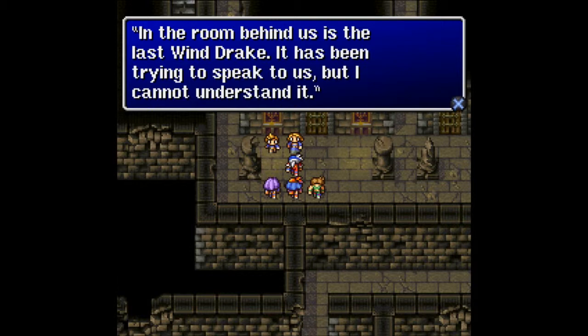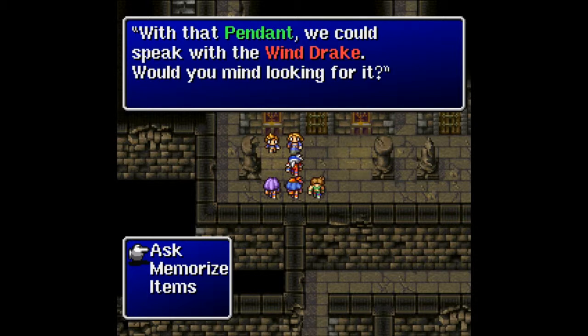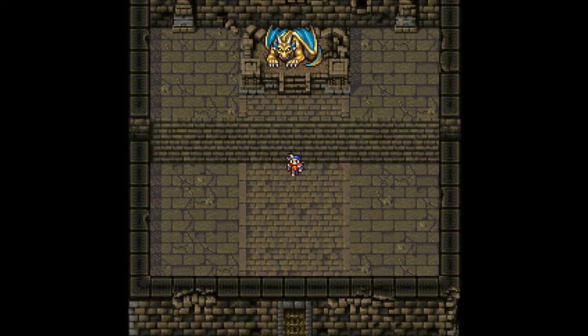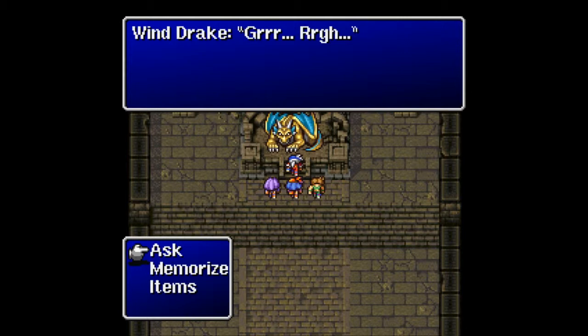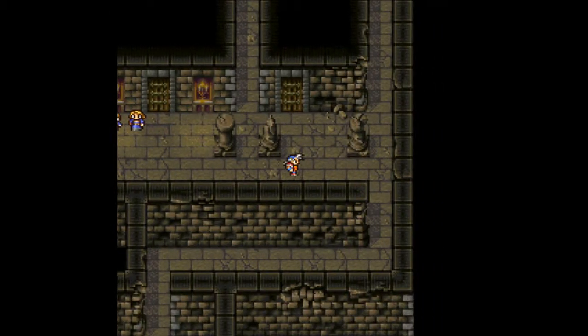I thought you were the stupid Imperial soldiers, but I cannot understand it — it carries a special pendant in the cavern north of here. So we have to find this pendant. Look at that thing — that thing's awesome! Ask about the Windrake, ask about the dragons, and he's got nothing. We need that pendant. Too bad.